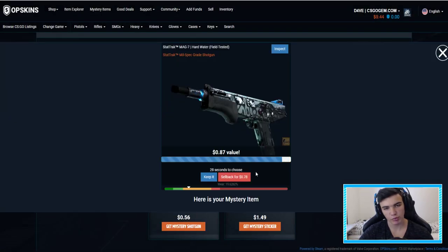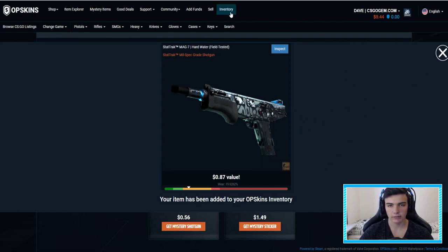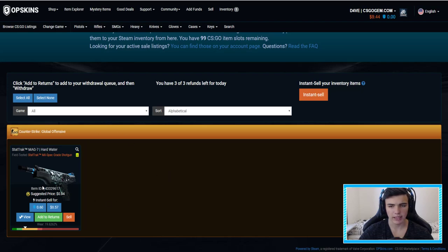87 cents — pretty good, pretty good. And you get to keep it or sell back. I'm gonna keep it, why not — put it in OPSkins inventory. Got it. I will have it in my inventory as you can see here, and I can withdraw it any time I want.